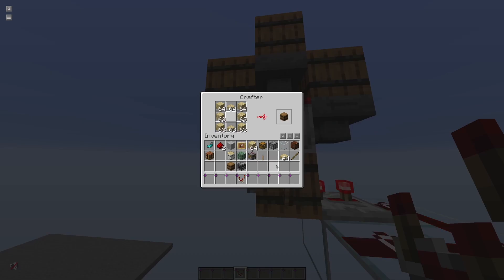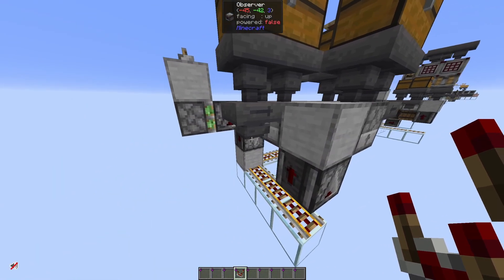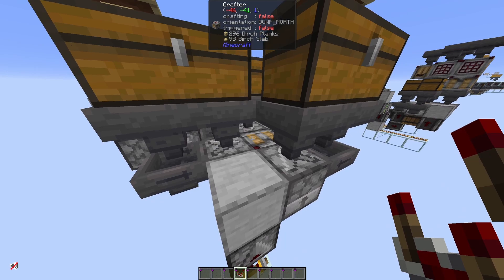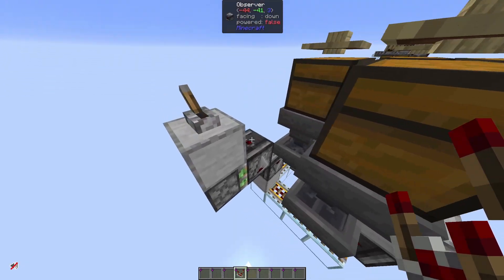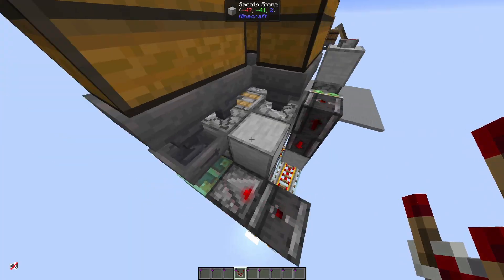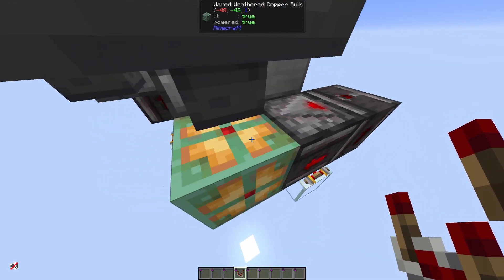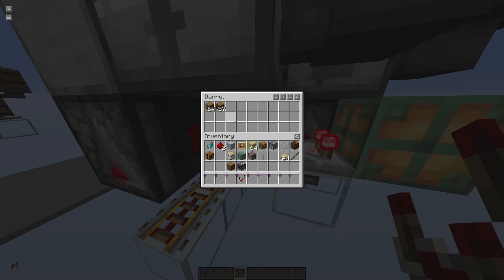That means we craft something like 4,500 barrels per hour. There are two things we can do. On one side, we can use faster methods to transfer items. Instead of feeding the crafter with hoppers, we feed it with droppers and power the dropper at observer speed. So all four droppers are powered at observer clock speed, and then we have another observer clock but split the frequency in half, so this barrel is powered at hopper speed. This crafts 9,000 barrels per hour — already a feasible solution.